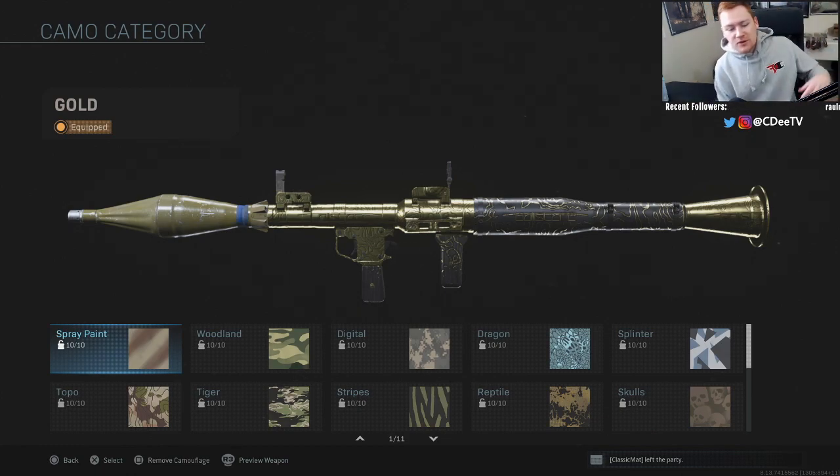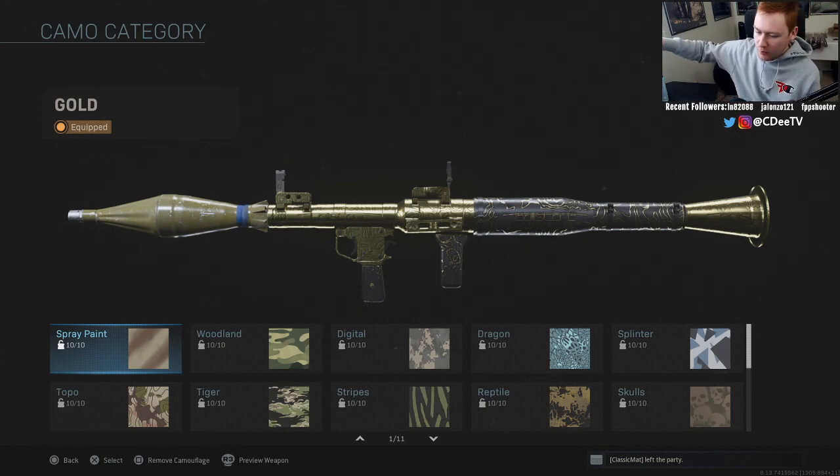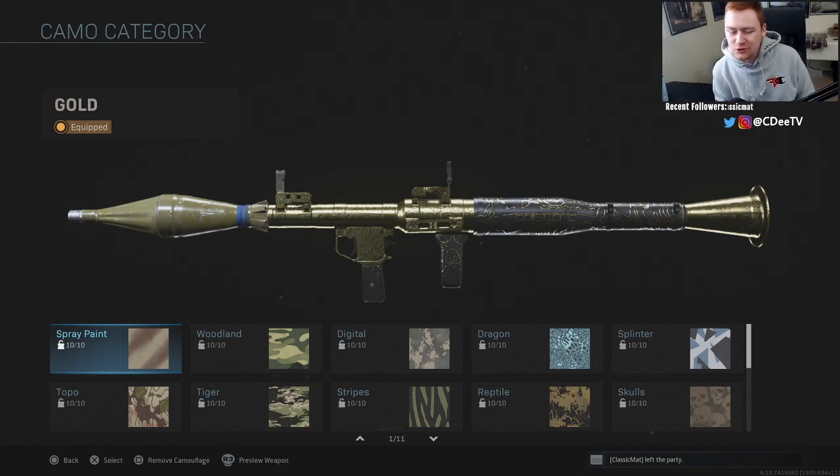The RPG is probably the most fun launcher to use when getting kills, not so much shooting things down. If you've played previous Call of Duties, you know that the RPG is an unguided missile — you shoot it and it goes wherever it wants in the direction you aim. In this game it flies a little straighter than I remember, but still trying to shoot anything like a UAV far away is next to impossible.